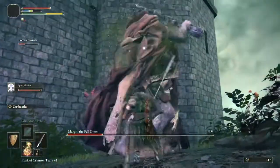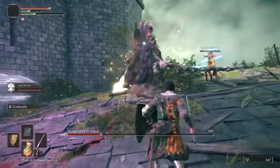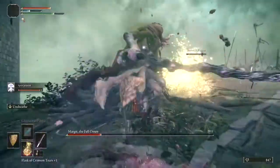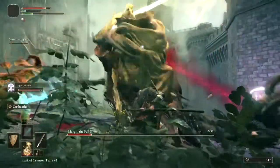Once you get him to under 50% health, I would recommend staying close to him. Because if you're far away, he will do a leaping attack with his hammer that can one-shot you.